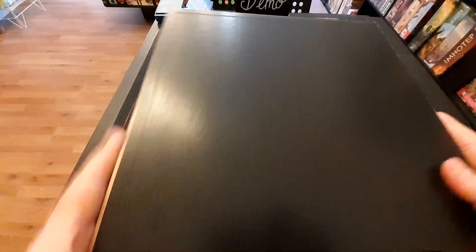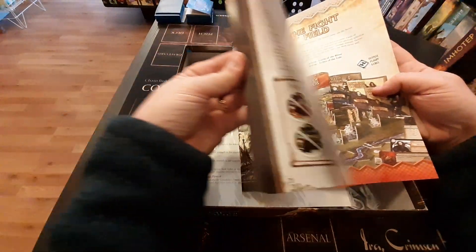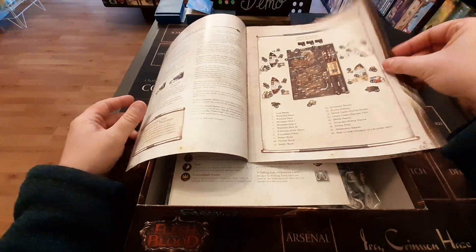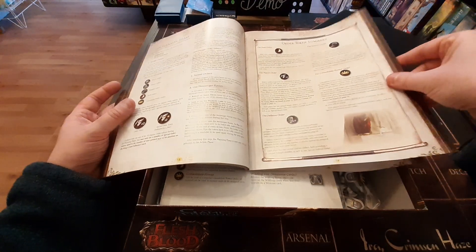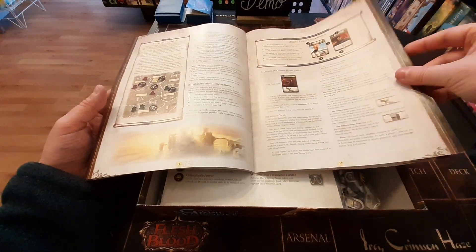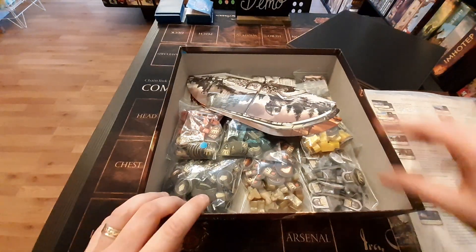So we've got our game boards — we will show you that in just a moment and get that out properly for you. We've got our rules of play. This is a long rule book and it is a long game. They do a good job here with lots of examples, but this is the kind of game that you will need to sit down and read through as you go. Your first game is probably going to be very long as you get used to everything within the game itself. I do have a nice reference guide here as well, so you've got that to hand if you need it.